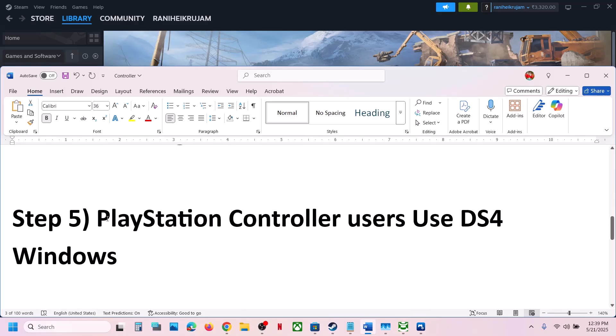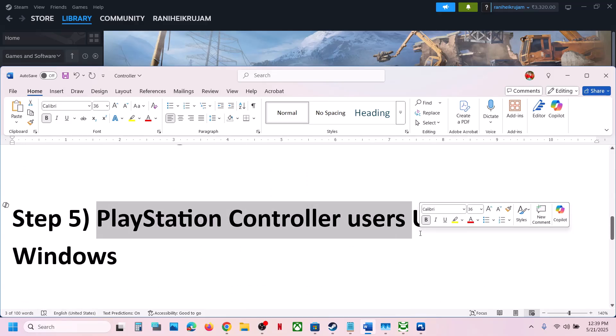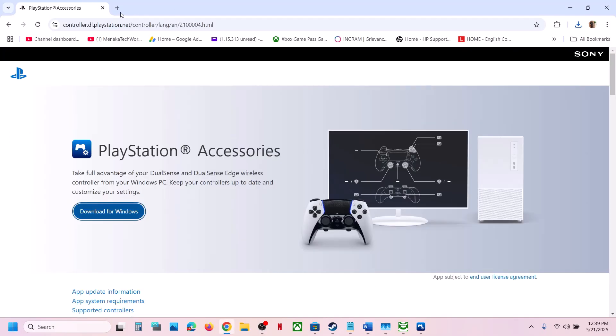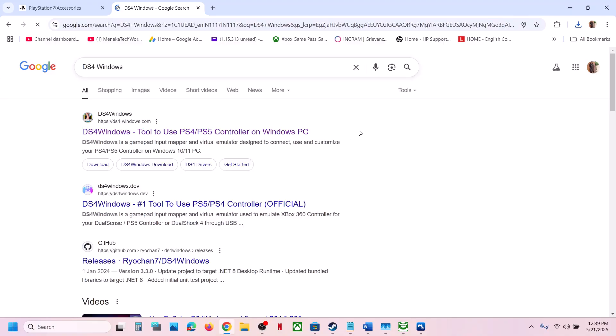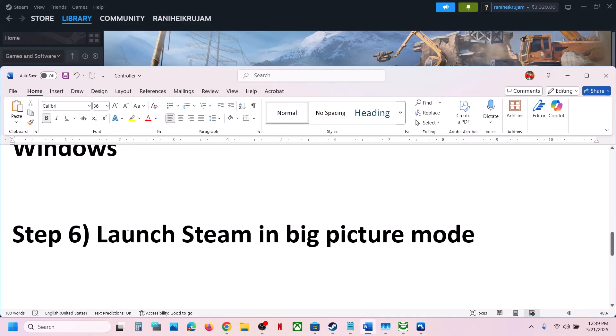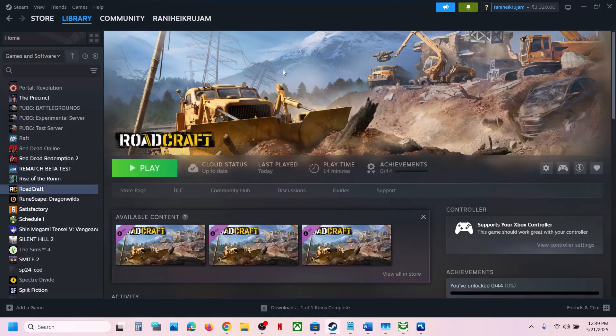If you are still not getting results, PlayStation controller users can use the DS4Windows application. Search for DS4Windows, install it, configure your controller, launch the game, and check.